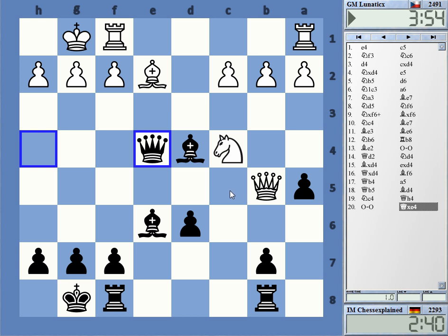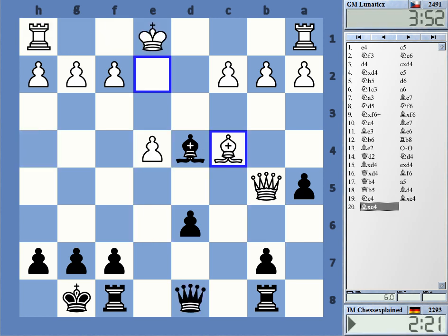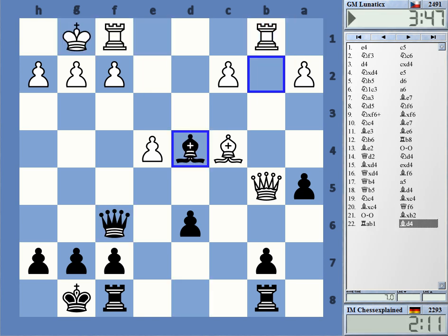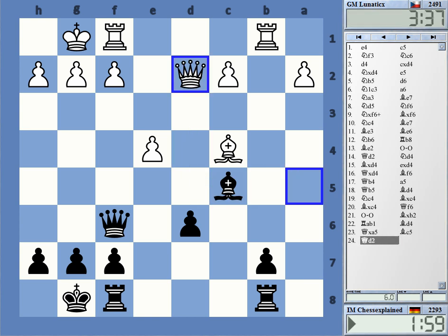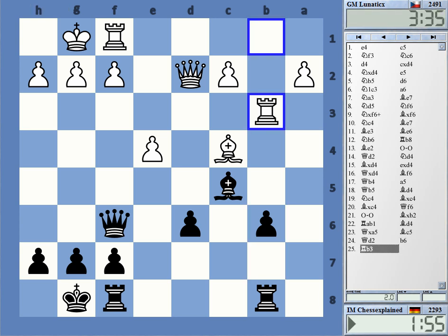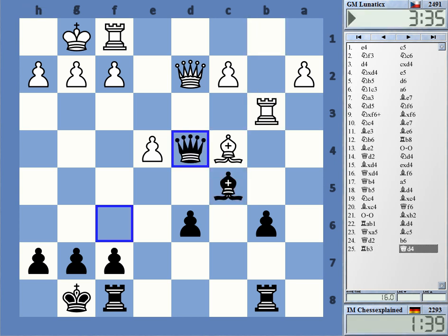Really only black can be better here — the computer gives black half a pawn advantage, which is pretty much what you can expect for a bishop pair position. I didn't consider that beforehand. I was planning this type of position to give me decent chances for activity for my pawn. If you look at the position, I'm lacking the a-pawn, but that's not very important. I have a good position with this bishop. What really is a problem is the potential pressure on f7, but I'm not sure he should trade queens here.